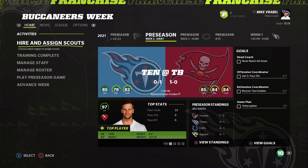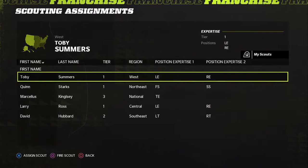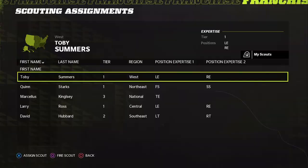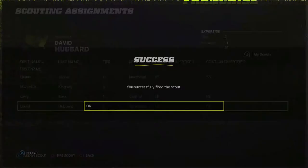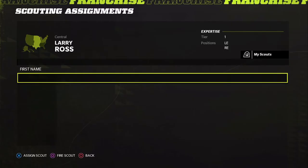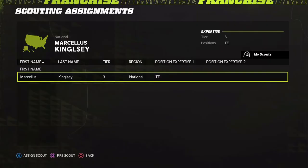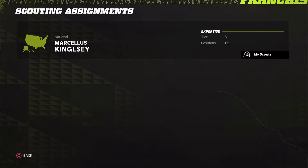Left guard isn't a huge need since we have Dylan Raidens at 67, but he's someone to upgrade. Don't need a left end scout, so let's fire that one. Tight end and left tackle scouts aren't important either. Don't really need defensive ends — let's fire all those guys and replace them.